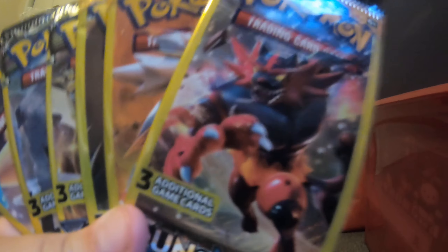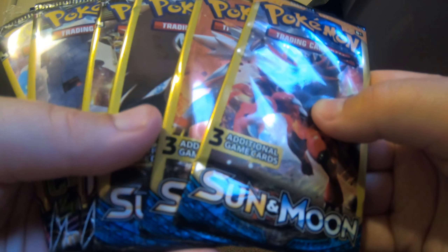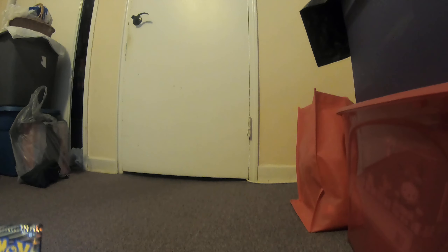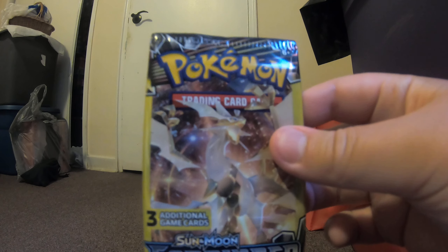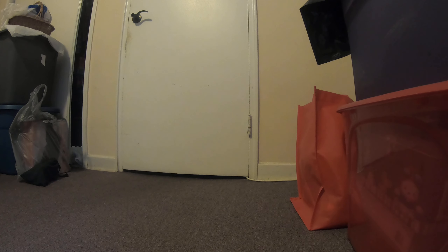Welcome back guys to another episode of Pokemon card opening videos. Today we're going to be opening some Dollar Tree packs: Sun and Moon base set, one Forbidden Light, and two Celestial Storms. First we're going to start with the Sun and Moon.